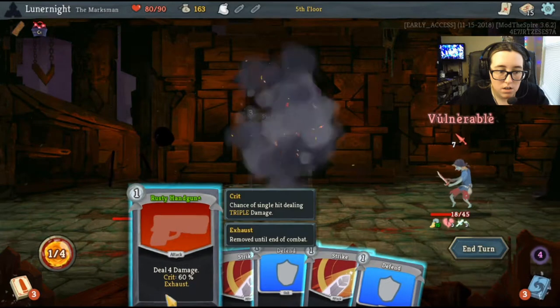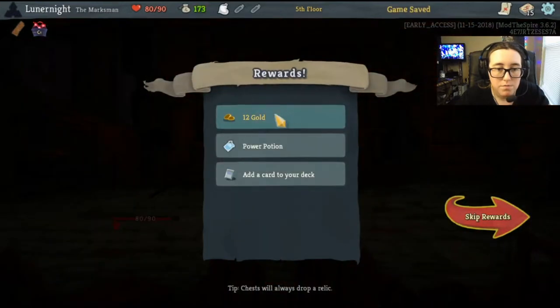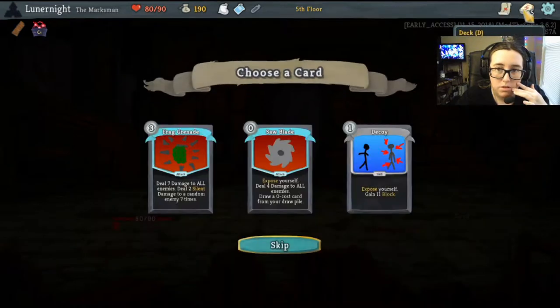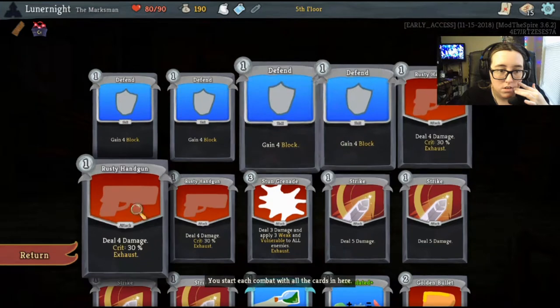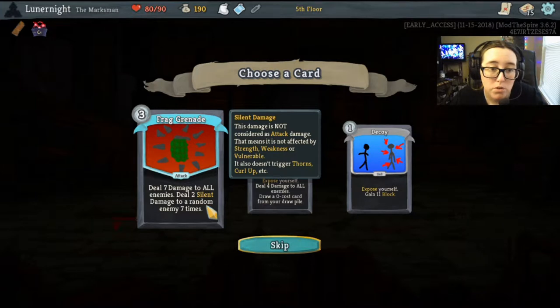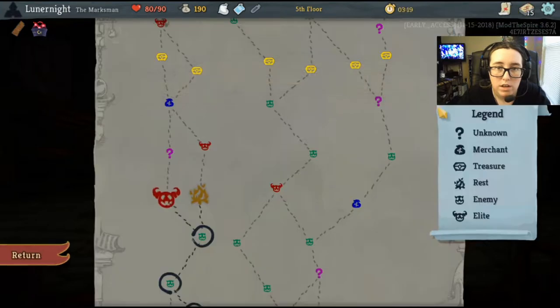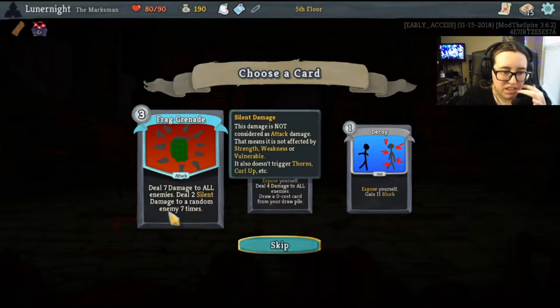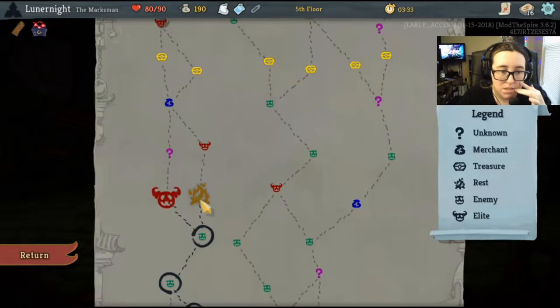Stun grenade — oh, expose yourself: draw a zero-cost card from your draw pile, turn this invulnerable by one vulnerable. Did I get the chainsaw? No, I did not. Deal 7 damage to all enemies, deal 2 silent damage to a random enemy 7 times. This damage is not considered attack damage, so it's not affected by strength, weakness, or vulnerable, and it doesn't trigger thorns, curl up, etc.